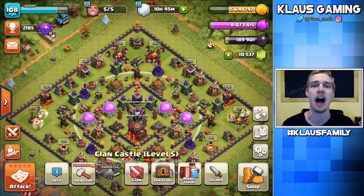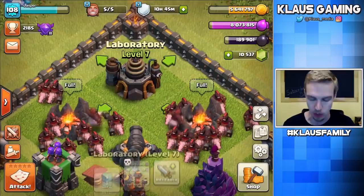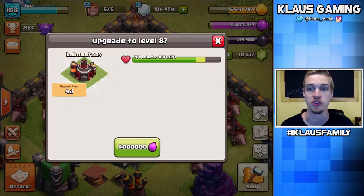Without really a lot of thought, the first thing that you want to do as a new Town Hall 10 is actually upgrade your Laboratory. That's true for all Town Hall levels. So let's just get into it. It's only a 4-day upgrade, but it will cost us half of our Elixir at 4 million Elixir. Starting off our Town Hall 10 Let's Play with this Laboratory upgrade in 3, 2, 1 — BAM.